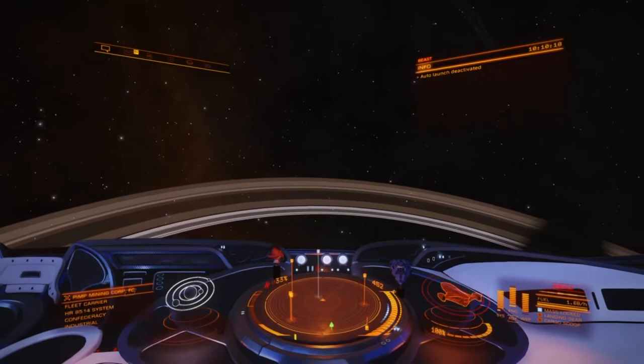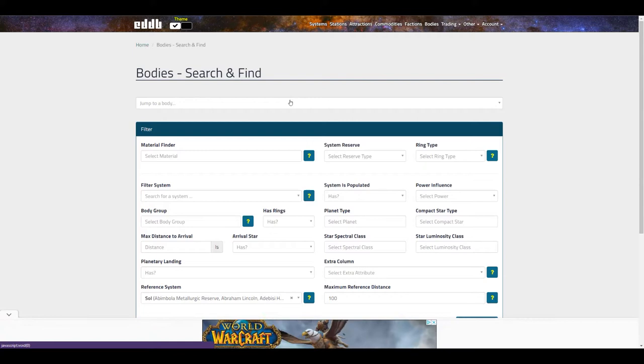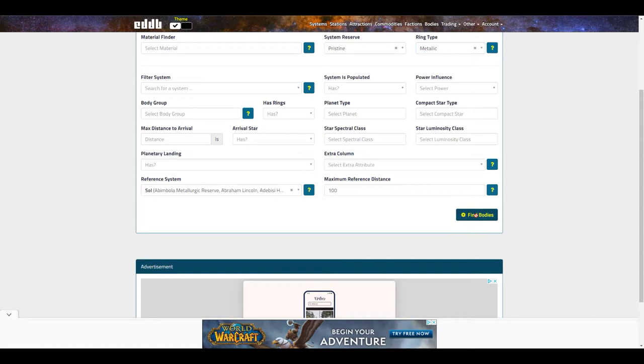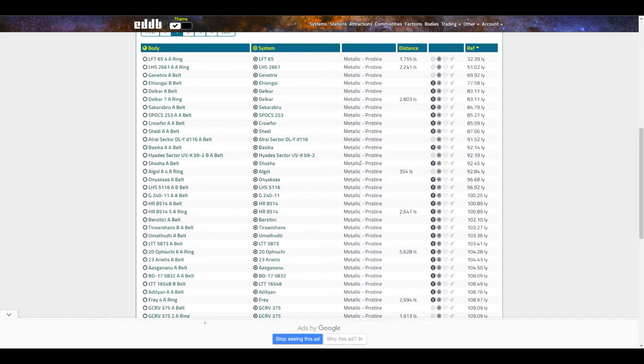This little system here is my own private little system. You can either come to this spot or find your own. The way you do that is very simple: go to Bodies at eddb.io. What you want is pristine reserves — that is very important. Pristine reserves and metallic. That is where you find platinum. Simply go to Find Bodies and it will spit you out a huge list of systems. Any random little platinum hot spot will work, as long as it has pristine reserves.